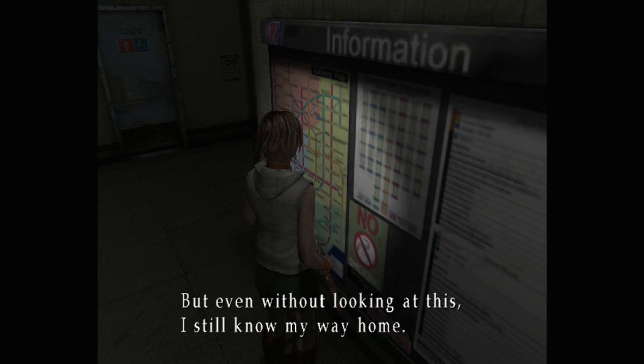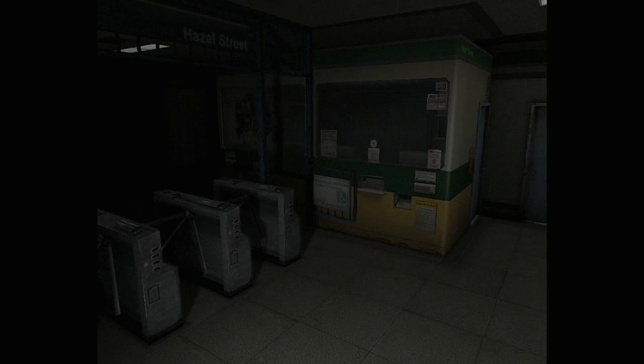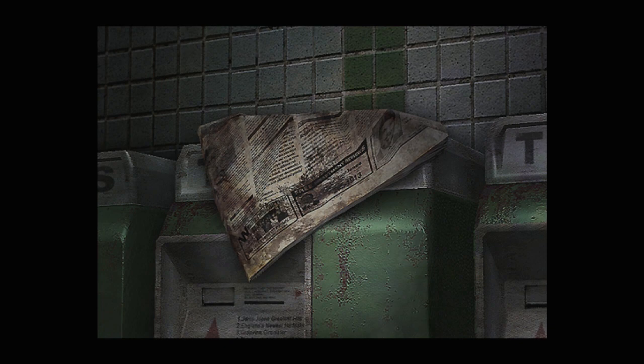Heather knows her way home without looking at it. Bergen Street train at Platform 3 — that looks to be where we're headed. Not without a few detours first, though. Over here on the ticket machines, we have a newspaper, which is quite important for something I want to show off in a little bit.